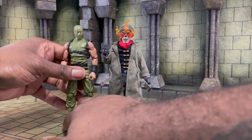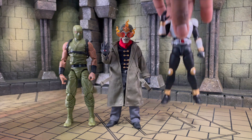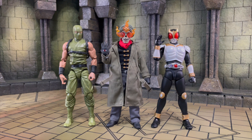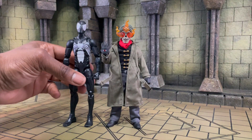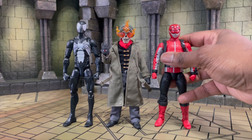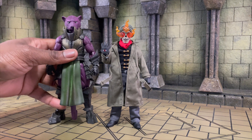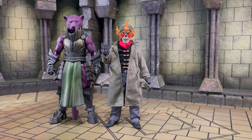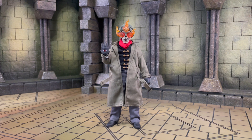Now we're sizing up with some other stuff. Here we are with an Articulated Icons ninja, here's Kamen Rider Kuuga from S.H. Figuarts — looking pretty cool, and as you can see he is on the smaller side but does look good. Next up we have a Marvel Legends Spider-Man, then a Lightning Collection Power Ranger to show how he sizes up with other domestics. Also here is a Mythic Legions Purrlore, and I think that about rounds it out.